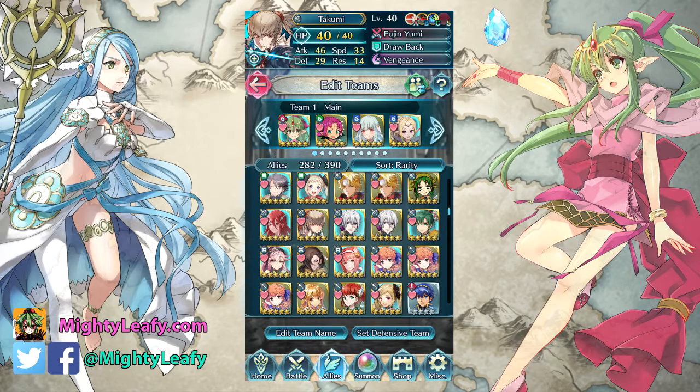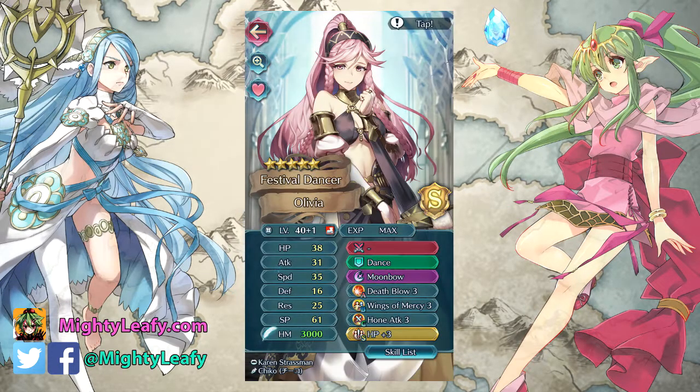Number 4 is going to be Performing Arts Olivia. She's one of those units I didn't bank on getting. I didn't plan on getting her when the Performing Arts limited-time banner with the four dancers came out. I actually went in with the goal of getting Dancing Axe Azura, which I got at the very very end — but I ended up with all four dancers. My Azura ended up being minus speed so I'm a little salty about it.